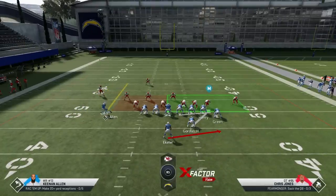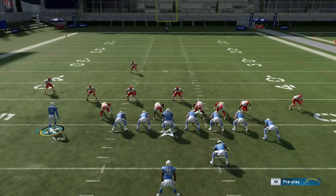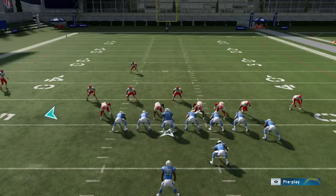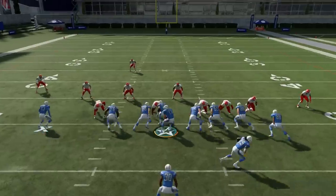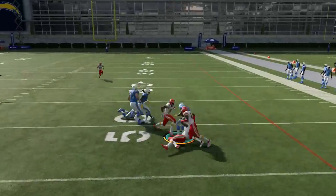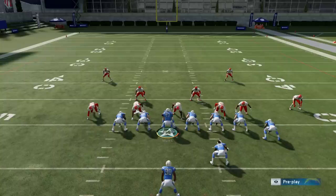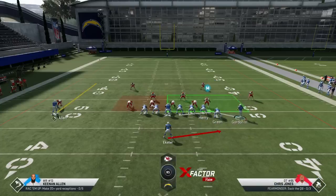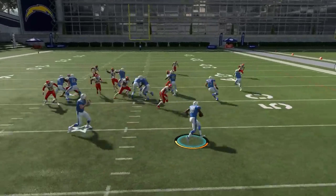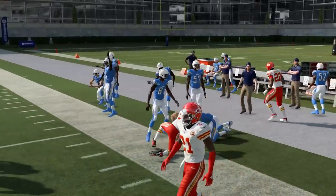On the counter play, if you want to, you can motion an Allen to give yourself an extra blocker. If I see they're going toss side, I'll fake motion this guy in just to give the user something to look at and make them hesitate. For the toss, I'll typically motion an Allen and just let the user chase that. The toss is a good play, but the counter is definitely the best play. You can also motion out the fullback, which helps on pass plays and gets him to the edge a little faster to help with blocking.